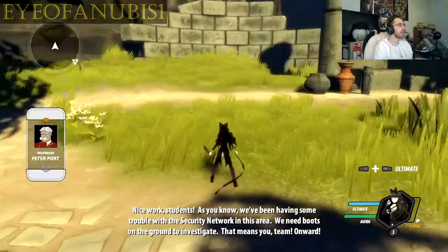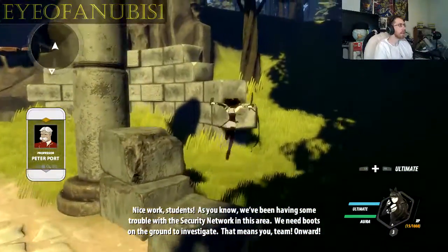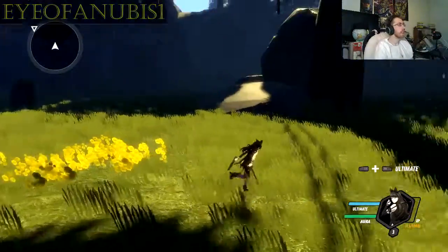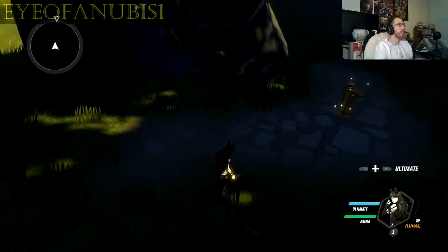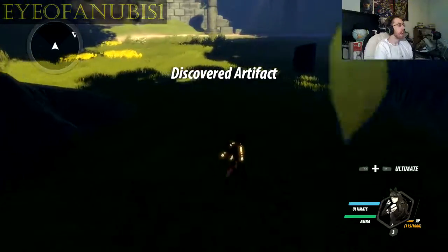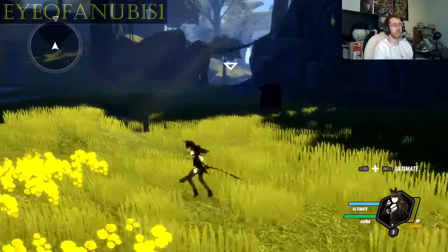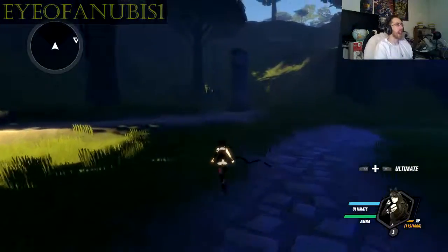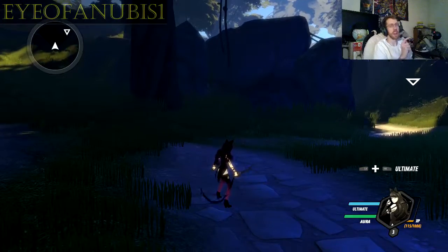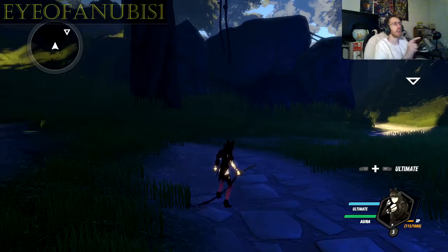Nice work, students. As you know, we've been having some trouble with the security network in this area. We need boots on the ground to investigate. That means you, team. Onward! As you can see here, there's different artifacts you can collect. And if you notice, they're all chess pieces, like from the first season. So that's absolutely really cool. Fun fact about this game — all the voices you hear in the game are actually from the actual show. All the actors and actresses who did the show absolutely did this game.